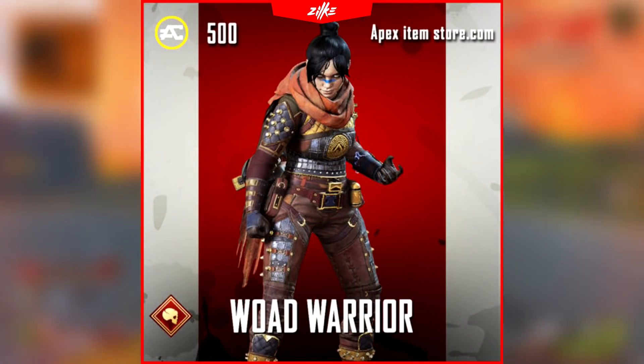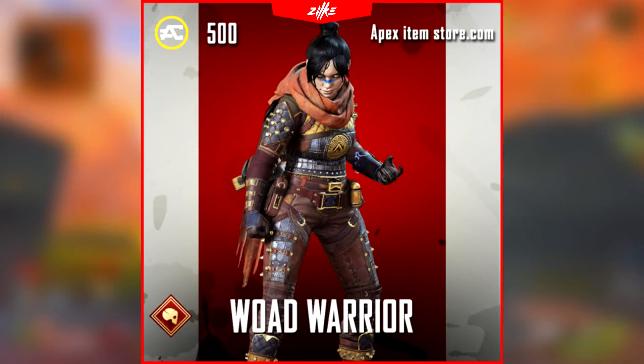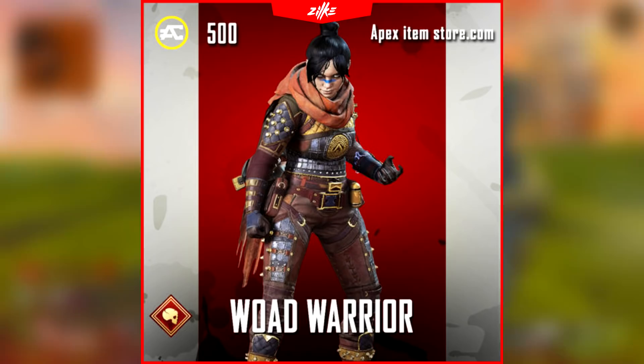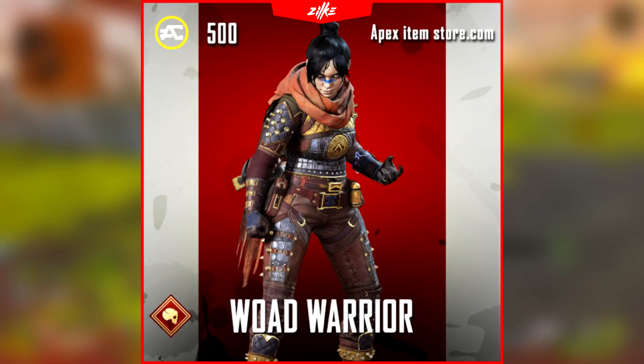The last bundle which should come in the featured tab is called the World Warrior bonus bundle, which is going to be this race skin and probably some Apex packs, holo sprays, or charms. The price should be around 500 Apex Coins.